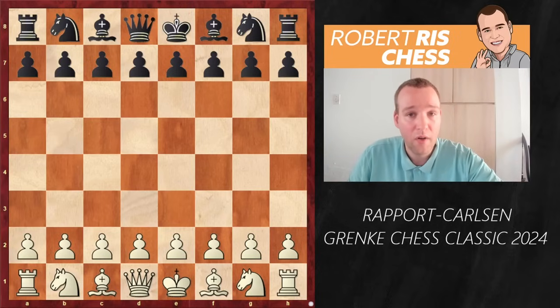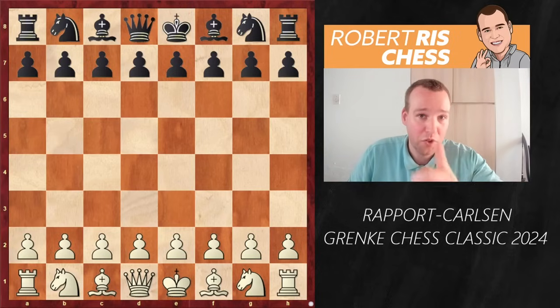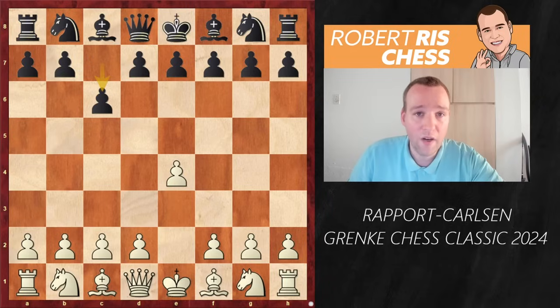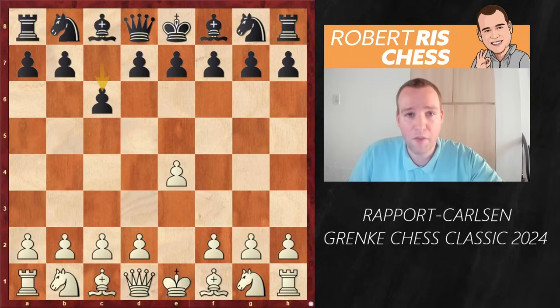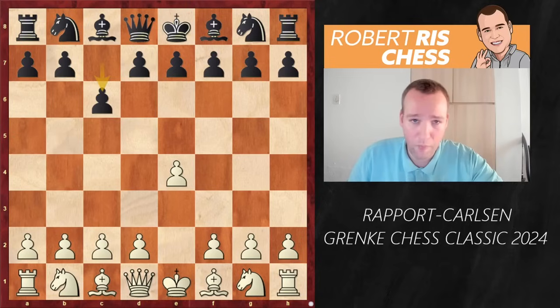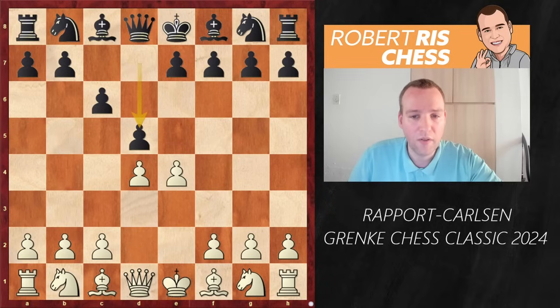If you are interested in seeing more fascinating games, make sure to subscribe to the channel. Here we go — Richard Rapport goes for the move 1.e4. And we have a Caro-Kann, maybe a bit of a surprise; it's not one of the main weapons of Magnus, but nowadays all top players are playing different opening systems, so not a big surprise. After d4, d5.